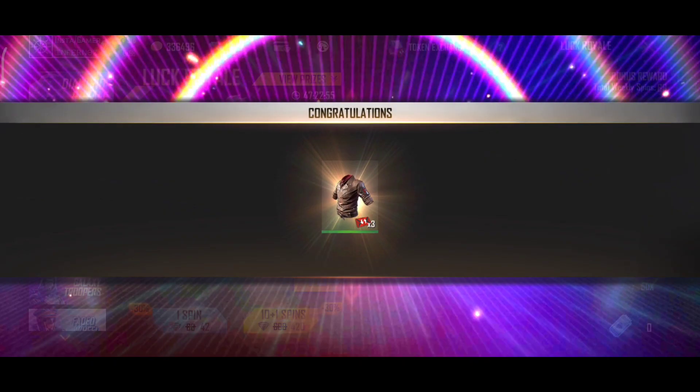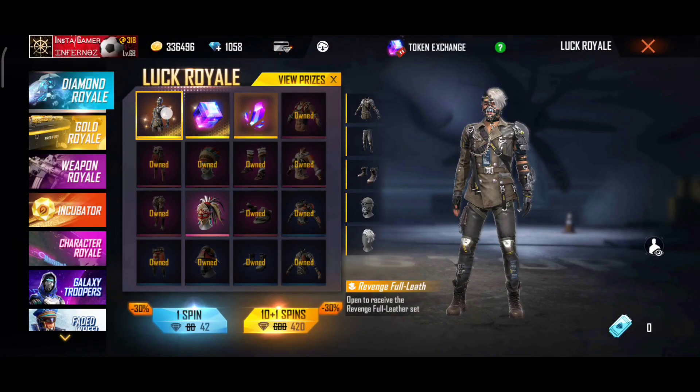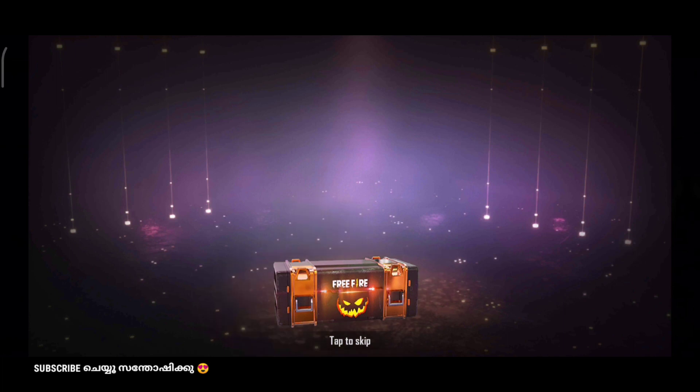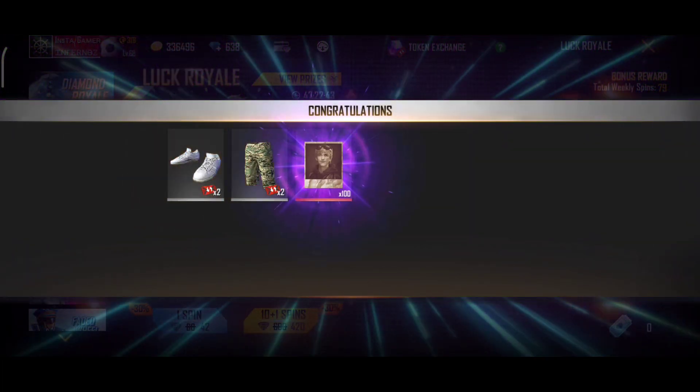I got a VF token. I got a VF token with a 30% discount. I got a 500 diamond. I got another 500 diamond. I got a 50x spin, and I got a magical fragment.